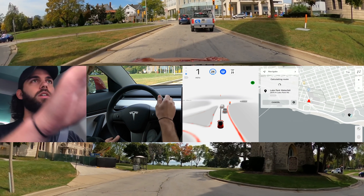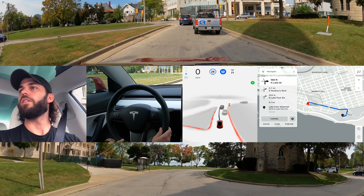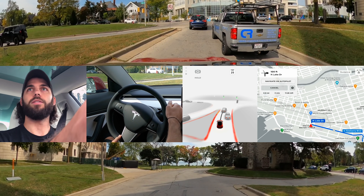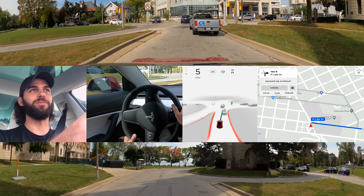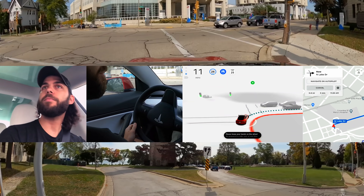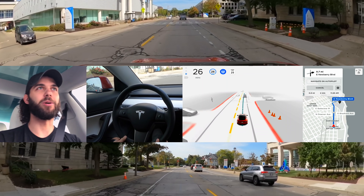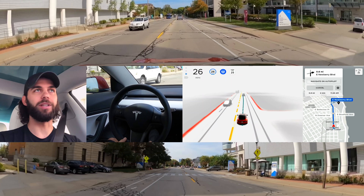And then we're gonna go down Lake Drive here. It's trying to go around this car — okay, so I don't want that. Obviously we can't pass them. Alright, re-engaged. Sometimes the beta will do that — it'll just kind of try to edge around those parked or stopped cars, even though they obviously should be the lead car instead.